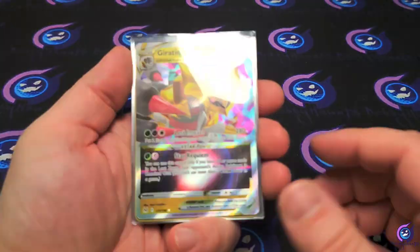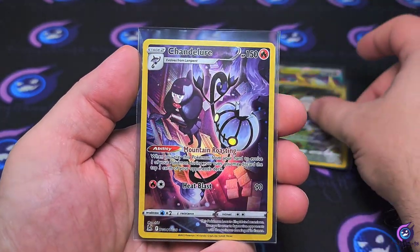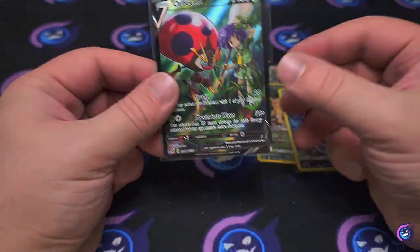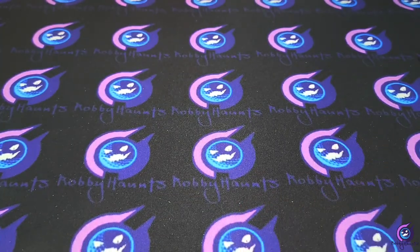All right, so from the ten packs: the Giratina V-Star, Pikachu Trainer Gallery, Chandelure Trainer Gallery, and the Orbeetle V — I do love that card, it's pretty dope. But that's it — no alt art. The hunt continues. See you guys in the next one, take care!